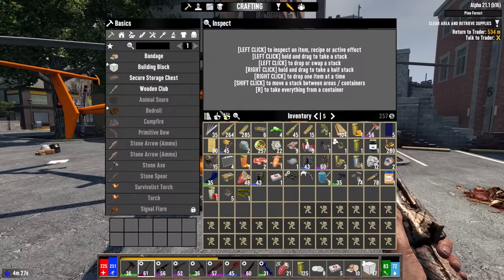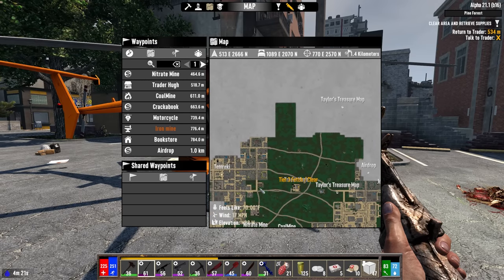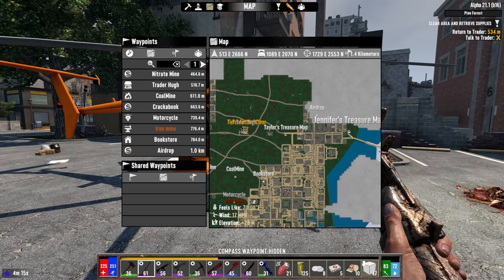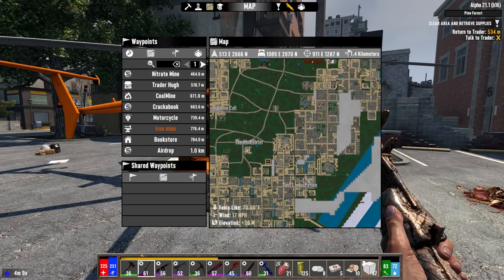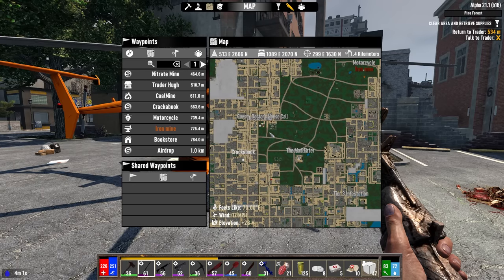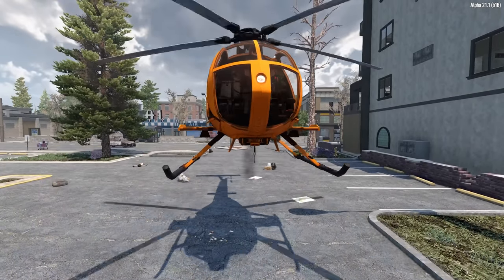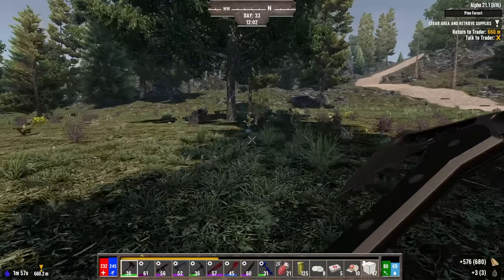We got a couple points in parkour anyway. Let's check the map and see what else we've got to do. We'll swing north to Taylor's treasure, south to Taylor's other treasure, hit the airdrop, Jennifer's treasure, stop by trader Hugh, turn in the quest, then do the infestation. After that, swing back north to the Man Eater, turn it in at trader Wrecked, then round things out with a trip to Dr. Anna before midnight — it's trader restock day tomorrow.